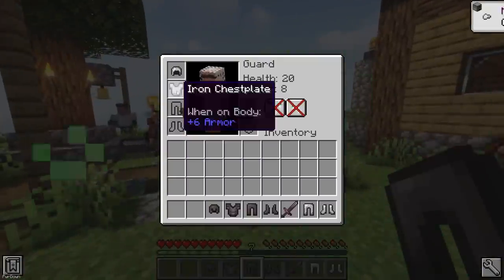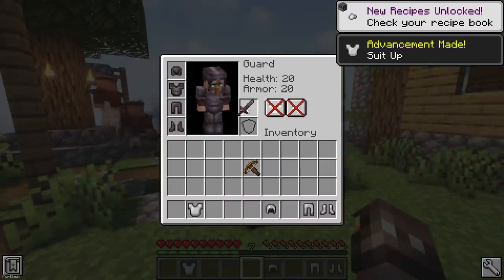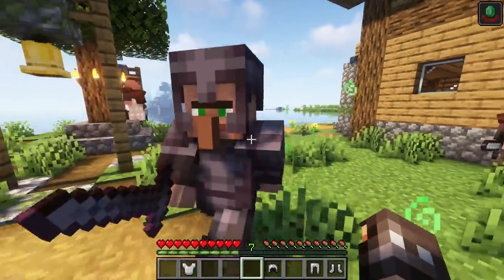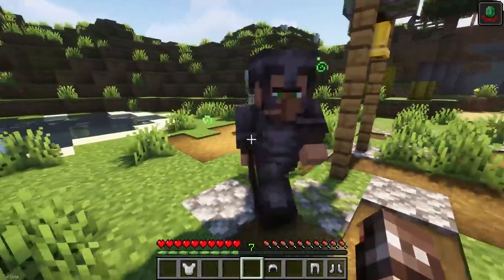If you have the Hero of the Village effect, then you can interact with a Guard to provide them with better equipment. Or, you can have a Guard follow you throughout the world to help you defeat your enemies. Any unemployed Villagers can be turned into Guards by giving them a Sword or Crossbow.